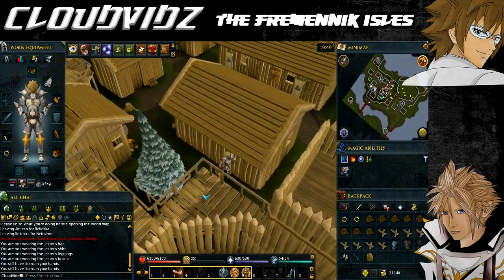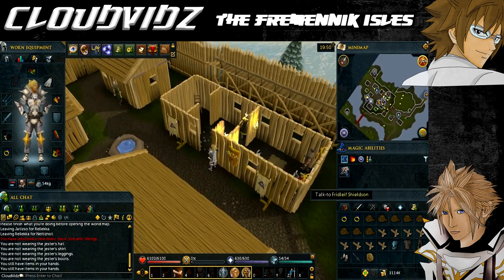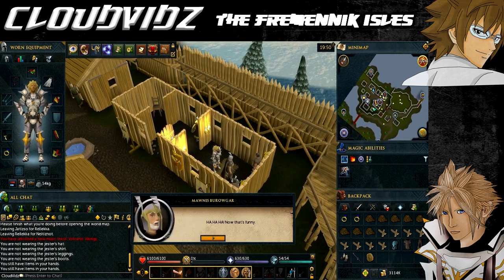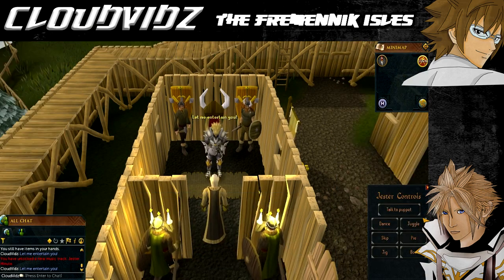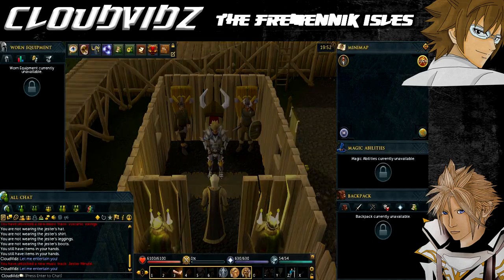With the costume equipped, head to the long hall south of the bank and speak to Mornis. Tell him you're an idle juggler looking for work. You must engage the king's attention using the jester control panel while also listening for key words in the guards' conversation that you'll need to report back to the spymaster. I'll tell you the key answers, so just keep your attention on what the king asks you to do and perform the relevant action with the jester control panel.